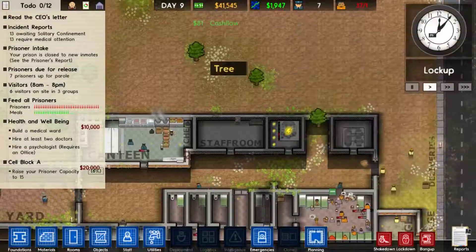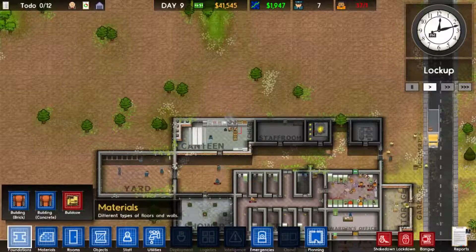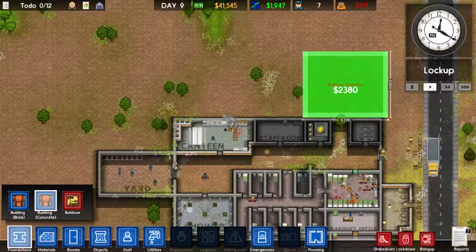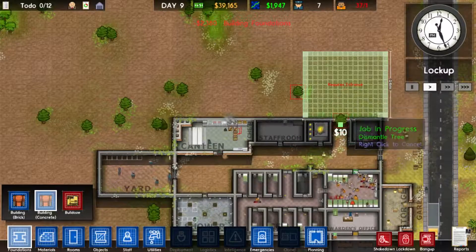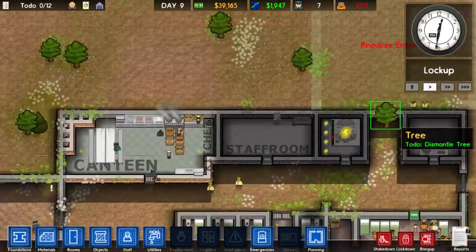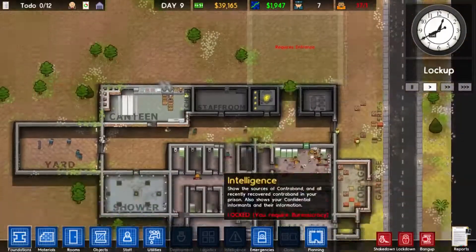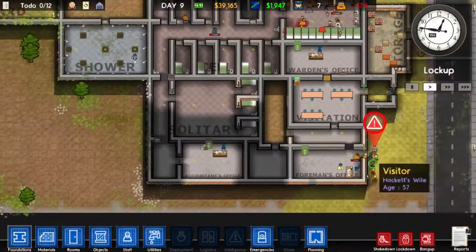Let's get cracking building a medical ward. Let's go concrete, get a little foundation going - that should do, about 2000. I can actually demolish this tree and just build it through to there as well. Let's try and demolish this tree, and then we can build an entrance behind that tree, get some doctors in, repair some people or mend them or whatever, and we'll all be good to go.